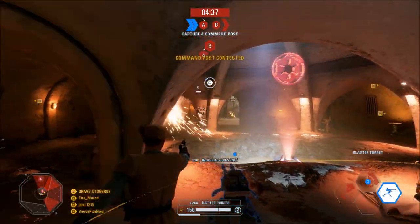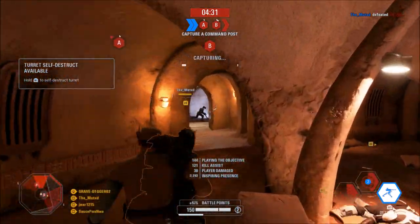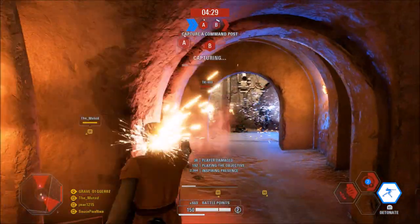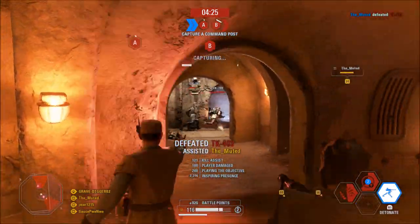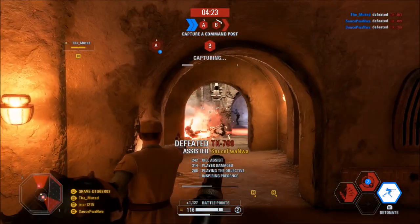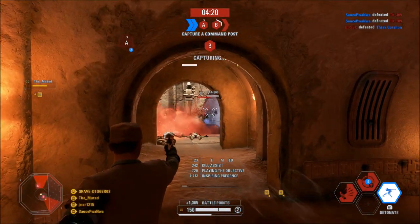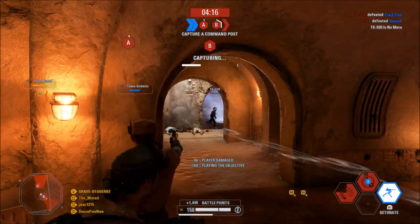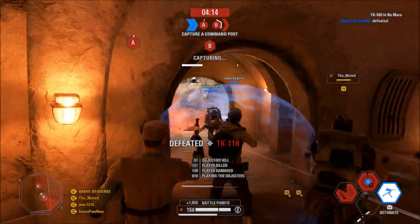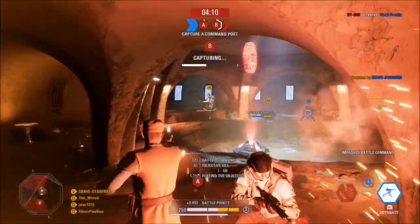Fixed an issue where the ISB agent would be blocked from firing her blasters for too long. Fixed a visual issue where the Ewok Hunter's instinct ability would show footprints on top of the trail left behind the BB9E. Also fixed an issue where the snow particles would sometimes be visible indoors when playing on Starkiller Base. Fixed various visual issues with textures. Fixed various visual and collision issues on the MC85 Star Cruiser and the Death Star 2.